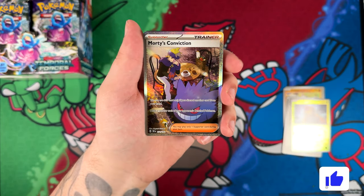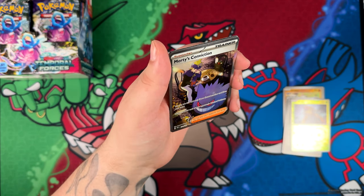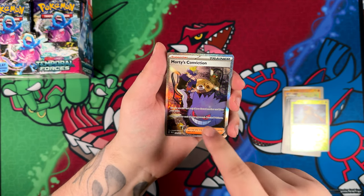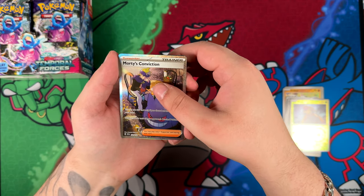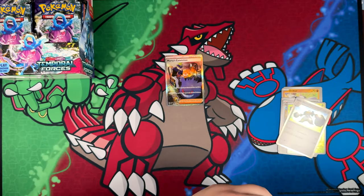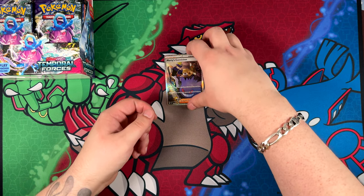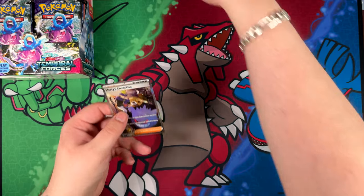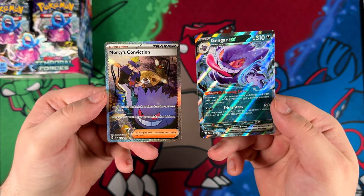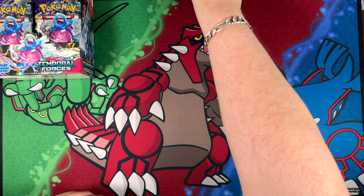It's a special illustration rare! Morty's Conviction in the second pack! That makes us 5-for-5 with booster boxes and special illustration rares for me. I was actually going to talk about the special illustration rares you can pull in this set, but we've already pulled ours, so that's very, very cool. With Gengar, it's actually kind of fitting — we pulled the Gengar and then we pulled Morty. Could you ask for a better booster box? That is going straight into my binder for sure.